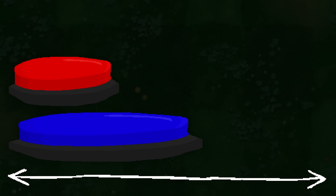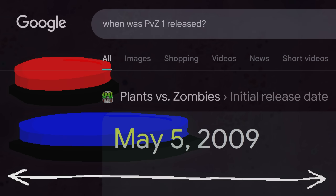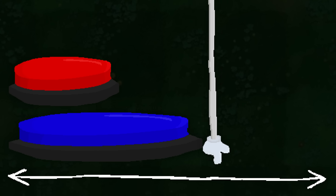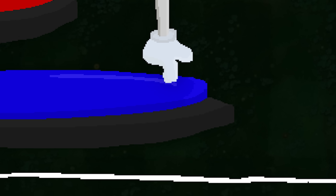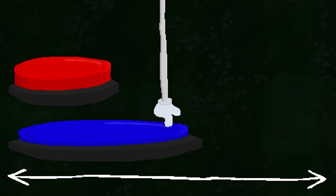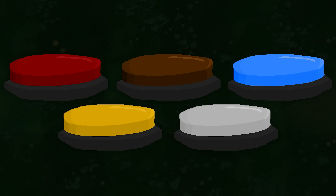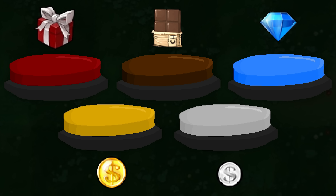I will start out simple, as I believe all of you should have access to random esoteric knowledge on a game released 16 years ago. Let's say you chose a random place on this line. When you hit a button, you stop. So if you selected here, you would press the blue button. But if you selected here, you would press the red button. This will be on the cumulative final, so you better understand it now. In Plants vs Zombies, there are five buttons, dropping either Zen Garden plants, chocolate bars, diamonds, gold coins, or silver coins.